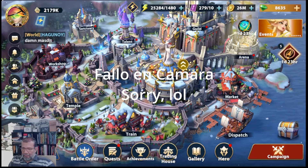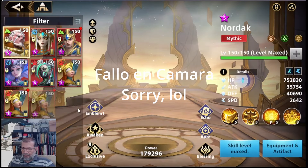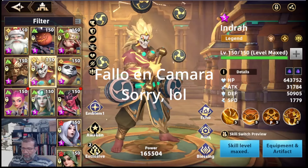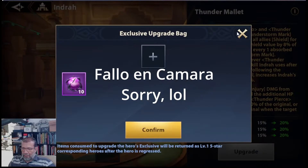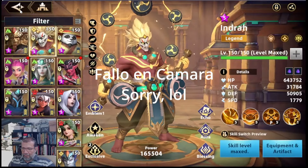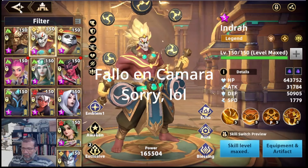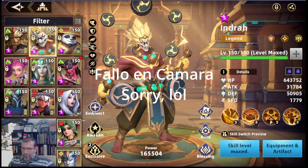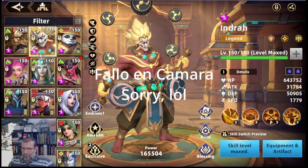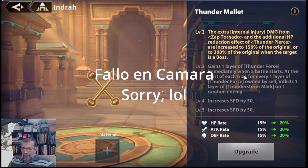Hola amigos, bienvenidos a un nuevo video de Infinite Magic Ray. Quería hacer una brevita porque finalmente pude conseguir los 10 ojos épicos para conseguir el Awaken 3D de mi querido amigo Indra. Recuerden que para que el dúo dinámico funcione, de Indra y Diamu, Diamu debe ser mínimo Exclusivo 2. Indra funciona muy bien con Exclusivo 2, pero vamos a ver qué hace la Exclusiva 3.